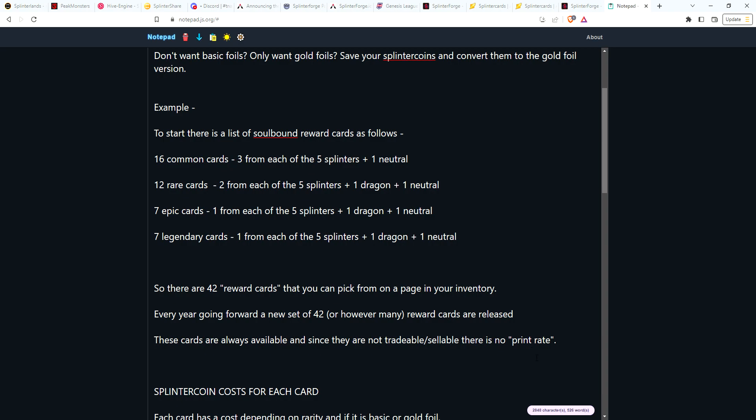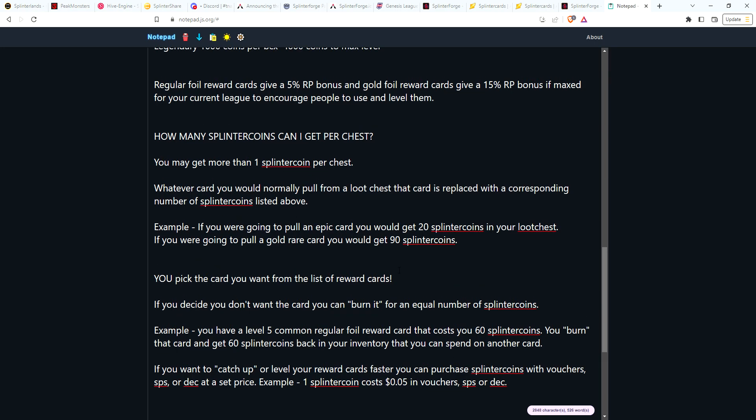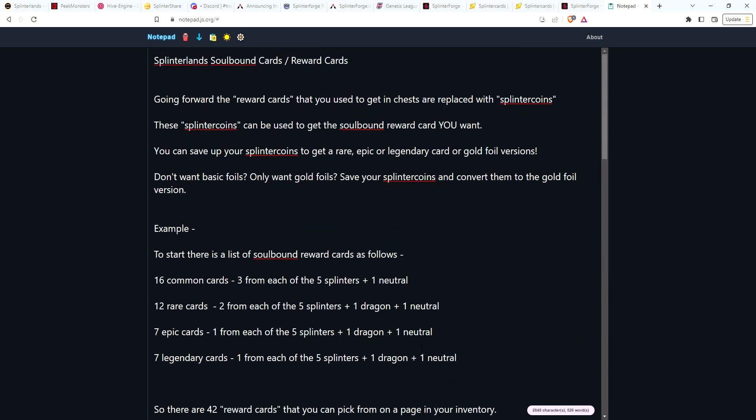Another benefit is not having to worry about print rates. Someone recently did a great video noting that common reward cards are at 93% print rate while some legendaries are only at 16%, asking how they'd balance that. With this system, there's no print rate — it's entirely up to each individual player to decide how they want to level their cards. People who don't want certain cards can just burn them and convert to something they want.